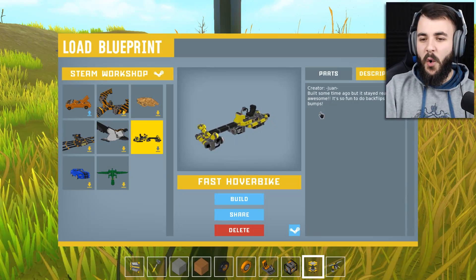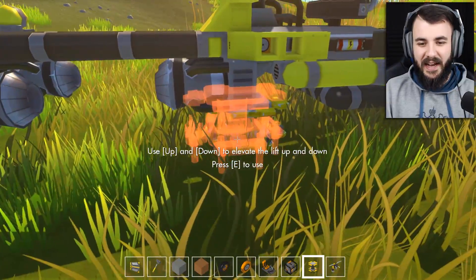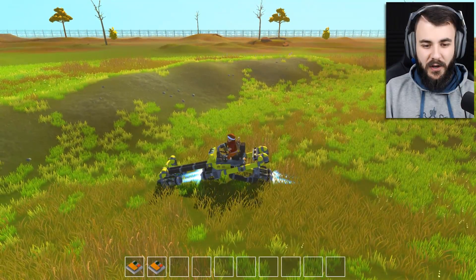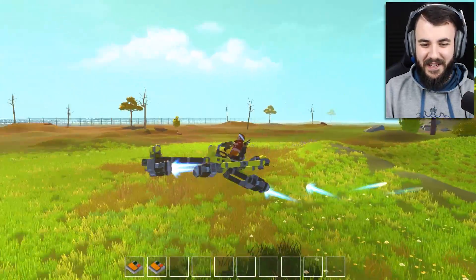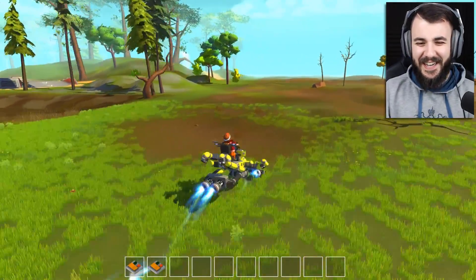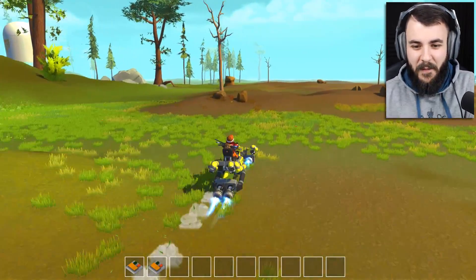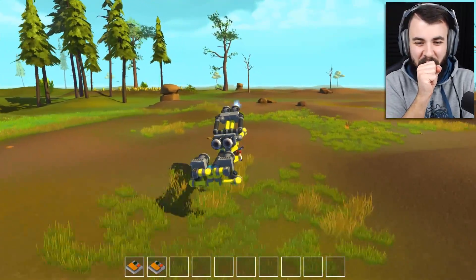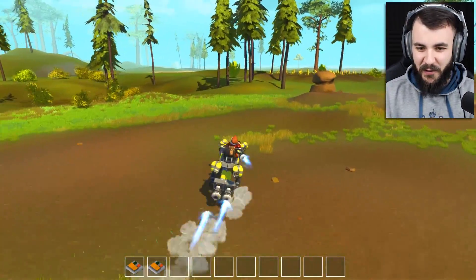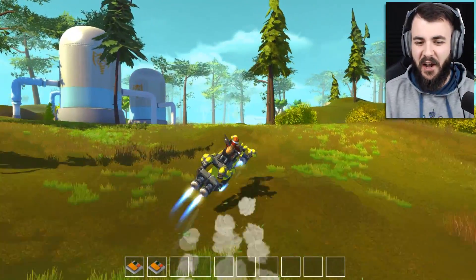We've got the hoverbike — this is made by Juan. He doesn't have a channel name, which is a bit unfortunate, but let's check this hoverbike out — it looks pretty juicy. So one and two. Oh, there we go! This is nice. A little bit unstable, but dude, look at this hover bike! Oh God, that is awesome. As soon as you lift off the ground a bit, you're out of control. But it holds itself together like most hover bikes should.